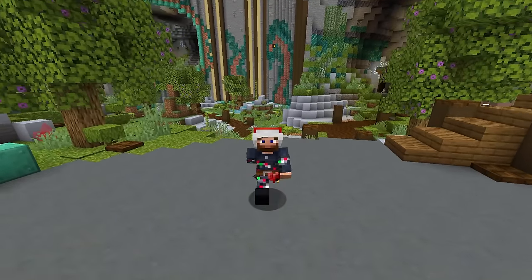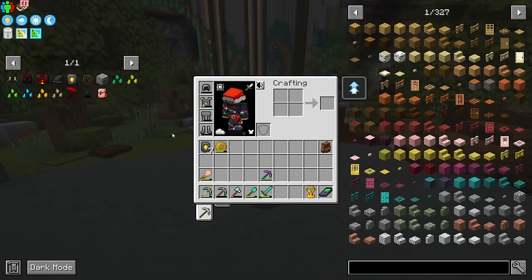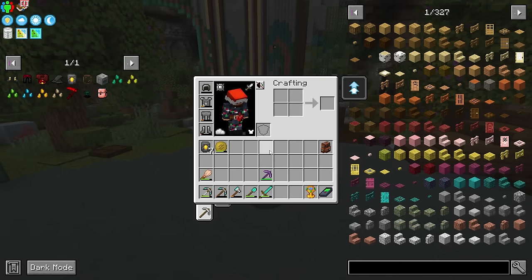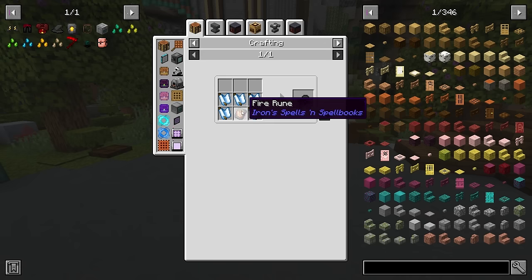Up to this point, we haven't really played around with this mod called Iron Spells. Iron Spells and Spell Books is a mod that we've kind of overlooked — we've been looting things and a bunch of this stuff was incorporated, but we never really gotten into it. And I think this is actually going to be the gear that we should make. This is just for example the pyromancer gear, as it does seem pretty easy to make.